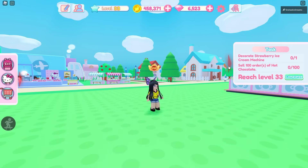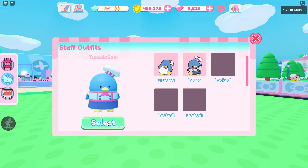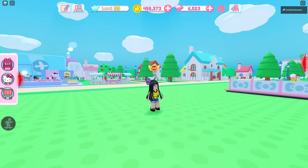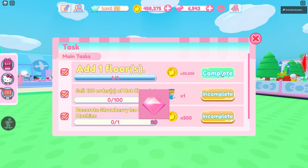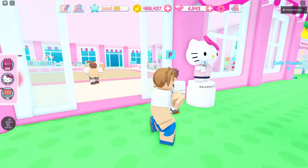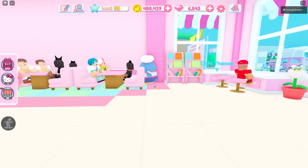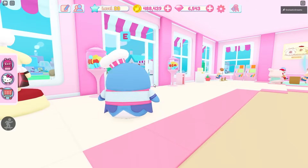So Tuxedo Sam, are you wearing your new fashion right now, or do I need to put it on you? He is wearing it! We've got to go check him out. But before that, let's claim some of these items. Level 33 — add one floor. Tuxedo Sam is all outfitted out — so cute!